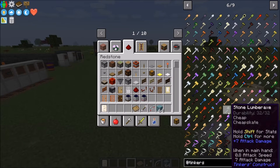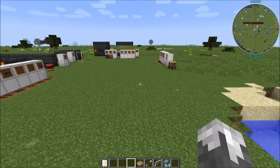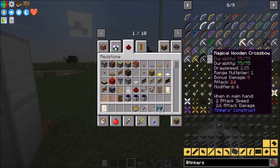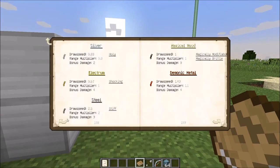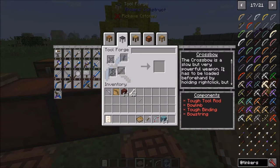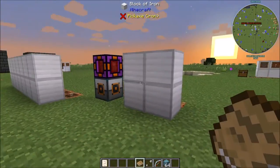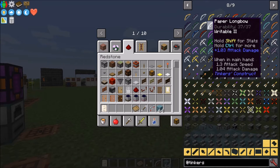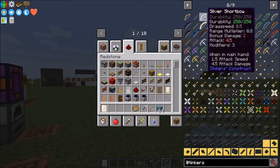Now the crossbow — crossbows are actually nice. I've used crossbows quite a bit. Crossbows are made in the tool forge. You need one bow limb, a tough binding, a tough rod, and a bowstring. These have a lot more damage to them. They are slower to fire, but at the same time you get a lot more damage — our silver longbow and short bow has four and a half damage.